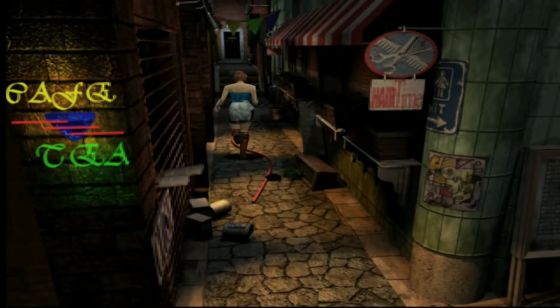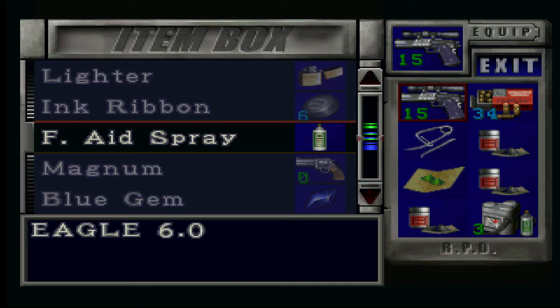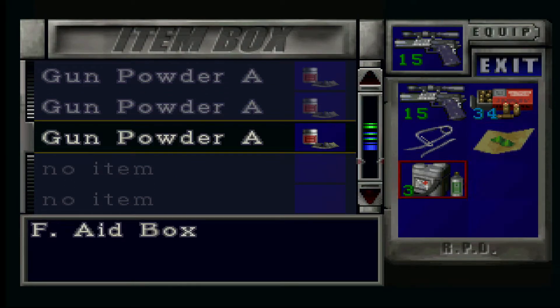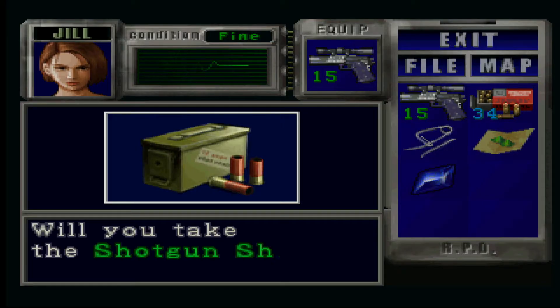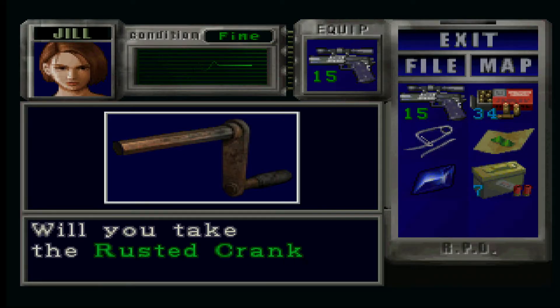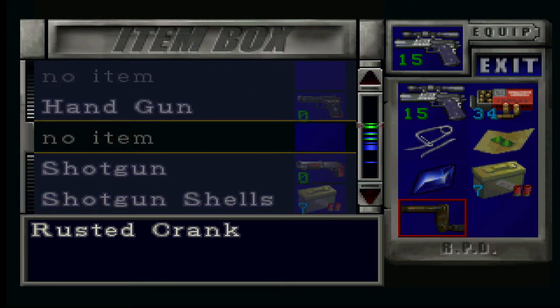Nemesis is up, and he's mad and running after us. You think Nemesis is a bastard in this game? Wait until the remake, where he stalks you from the start — that is a terrifying prospect. Here we get some shotgun shells and a rusted crank. We're gonna need that rusted crank, not immediately, but we'll basically use this for the foreseeable future.